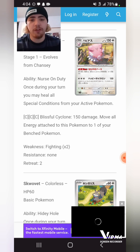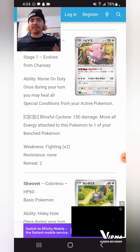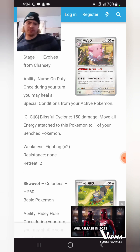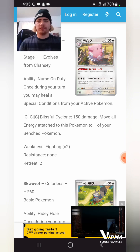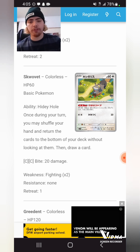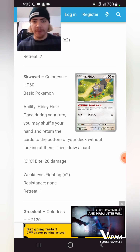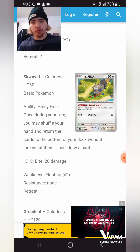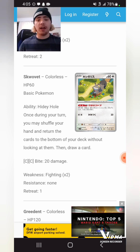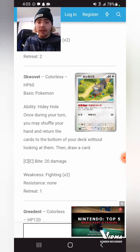Once during your turn, Blissey V heals all Special Conditions from your Active Pokemon — that could probably be the best Articuno counter because it's just consistent every turn, you can't stop it. And it has one retreat cost, which is one of the cheaper retreat costs I've seen on Blissey. Squawkabilly is the basic Pokemon I was talking about earlier. Hidey Hole ability: once during your turn, you may shuffle your hand and return the cards to the bottom of your deck without looking, then draw a card. This could be very good if you brick your hand with Bibarel and then throw everything to the bottom, draw one card, and draw more with Bibarel. You could pair this with Tempting Toon Altaria — switch your deck for a supporter card, put it on top, throw the rest on the bottom, and play Single Strike Mustard or Rapid Strike Mustard to get the entire combo going.